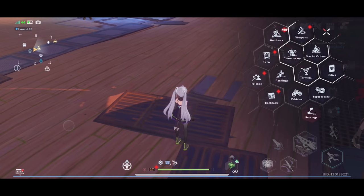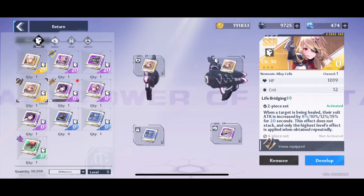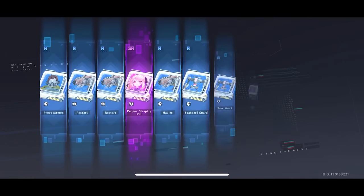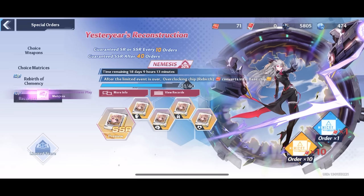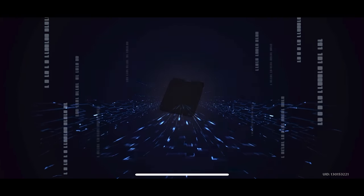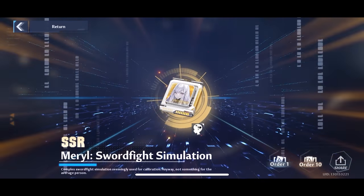I went ahead and got Thoughts for that crit boost, and it was a day or two later I thought the four-piece actually sounds quite good compared to just the two-piece, so I went ahead and tried again. I didn't have any special chips so I just had to use dark crystals. First ten-pull, second ten-pull, third ten-pull — all nothing. Then we were at 31 pity so I just did nine singles, and sadly it wasn't until hard pity where we eventually got an SSR — but that was Sword Fight Simulation Meryl, not what we were going for.